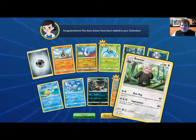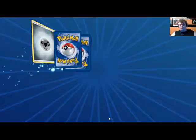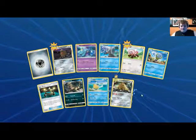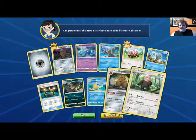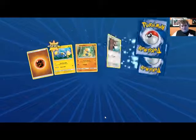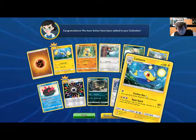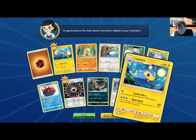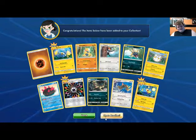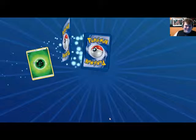Bewear — I like Bewear, Bewear is adorable. A little weird but it's cute. Got a second Dugtrio and another Bewear. Rainbow Energy is real sweet. Lanturn — Confuse Ray: if this Pokémon has any Wire Energy attached, this Pokémon does 60 more damage. That's real situational, not too good.